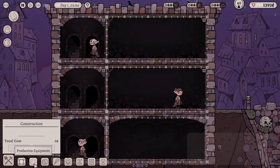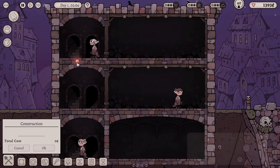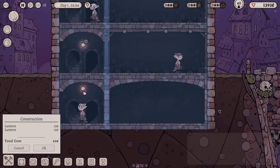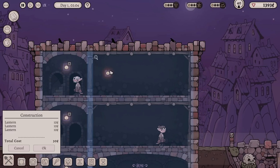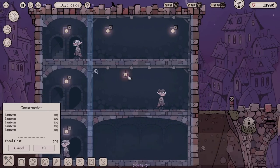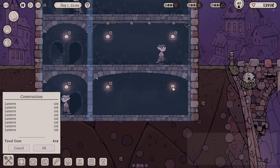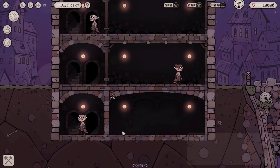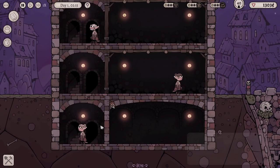It is a bit dark. Can we have some lights please? Decor — lanterns. Increases room rating by five. So we're going to need some lanterns dotted around the place. Let's put one in each stairwell — that's quite nice. We'll put one under each of those end beams as well — like that, like that, and like that. Ten a piece. They're built immediately. So now we've got some lanterns and hopefully people can see what they're doing.